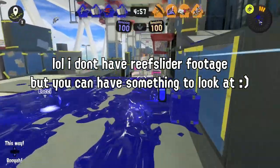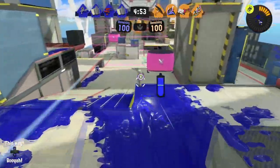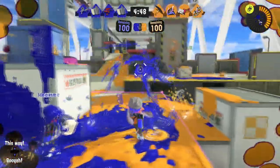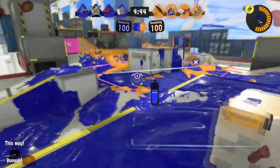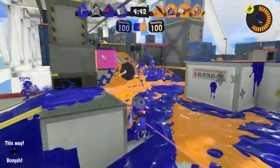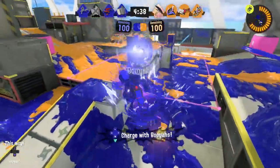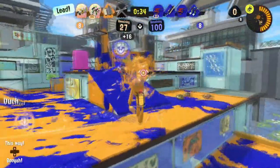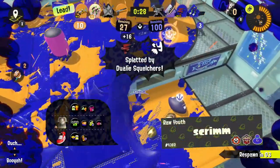And the Reef Slider? It can slide right off high edges. Find the best spots where you can set up safely and then get the drop on your foes. This can be especially useful on maps like Museum d'Alfonsino or Eeltail Alley. Of course, the Reef Slider lines are always visible in advance, but your opponents might still get surprised by your appearance from above if there's enough going on. One trick is to stop the Reef Slider early — that way you don't end up going all the way to the end and finding yourself in the hands of an enemy bomb.